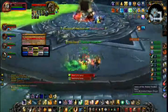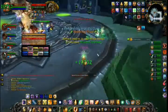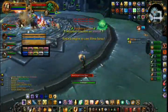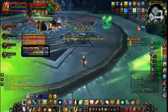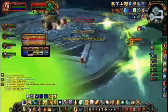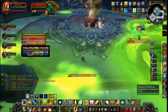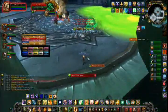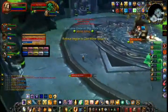During the fight, Rotface will cast Slimespray on a random raid member approximately every 20 seconds. It will have a 1.5 second cast time, in which time all other raid members must move away from the targeted player, as Rotface will turn to follow his target should they move. Slimespray causes around 5,500 damage to everyone in a 20 yard cone in front of him, which, as he always follows his target, will always include the victim.